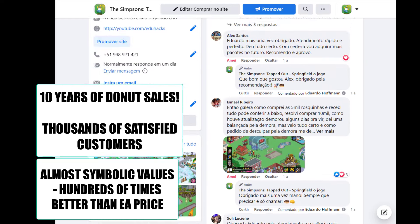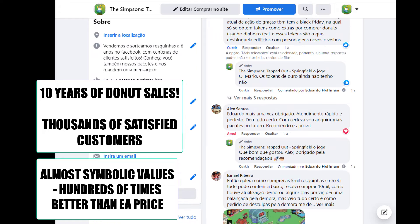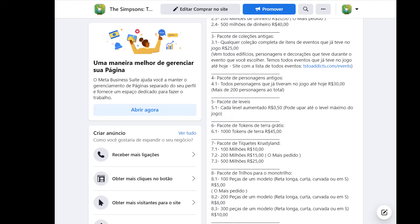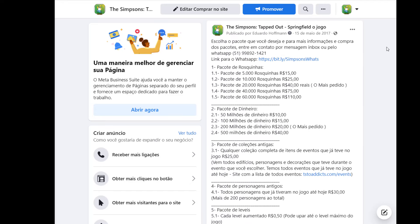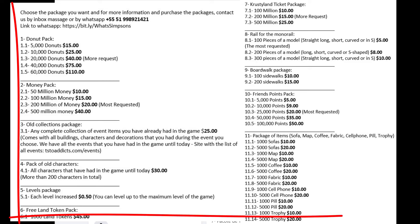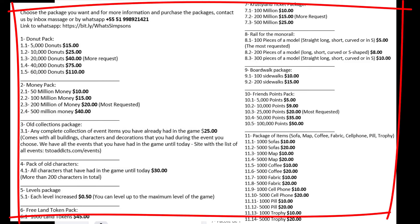If you're still skeptical, just get in contact with anyone who has already bought my packs and you'll see how it works wonders. If you want to get any of my packs, there are donut packs starting at $15 and money packs starting at $20.